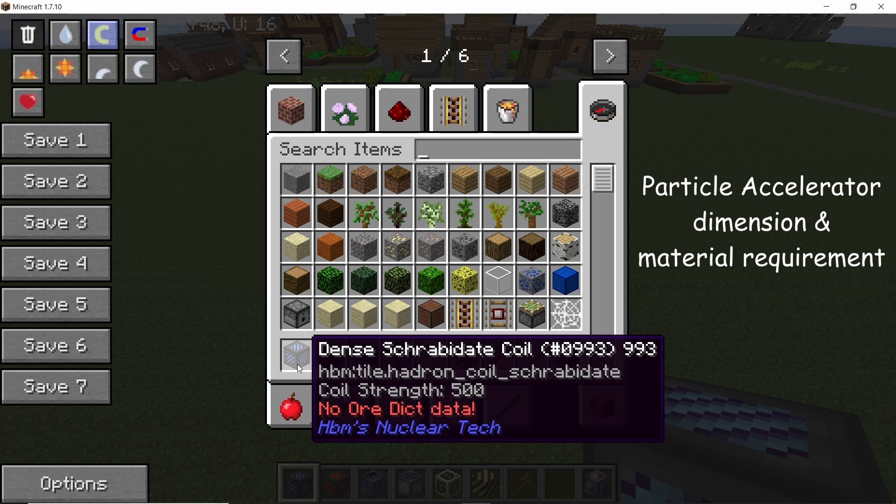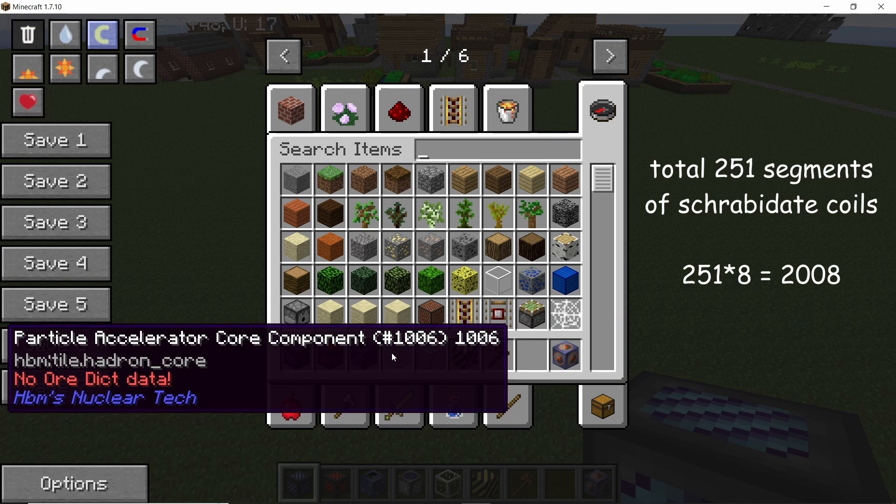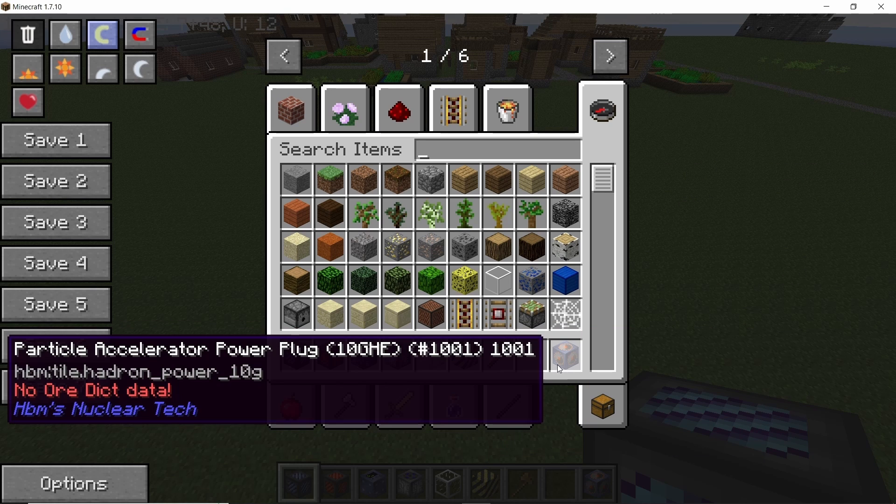To make the accelerator you are going to need a total of 2008 shirby-dead coils, some superconducting coils, and also all of the other standard items needed to make the particle accelerator, as seen on your screen right now.